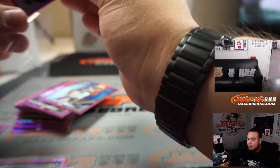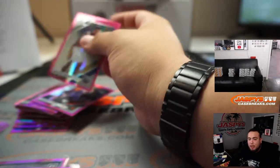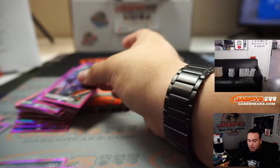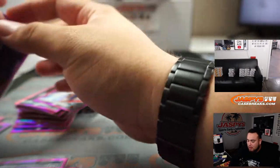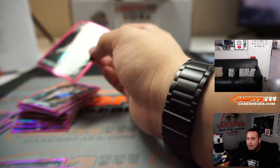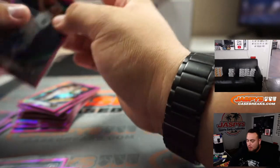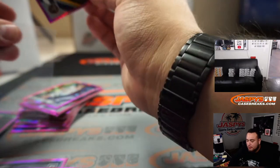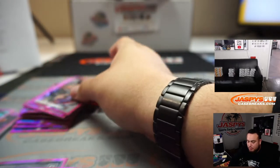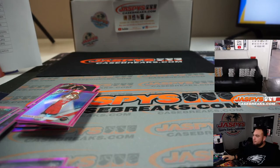I'm gonna upload pick-your-team number ten on the website, and that'll be from the first case. Unfortunately, no crazy Ja or Zion or anything like that from the top rookies, so the next four-box mega box break might be pretty strong. Appreciate it guys — JasbysCaseBreaks.com, JasbysCaseBreaks.com, jazbyscasebreaks.